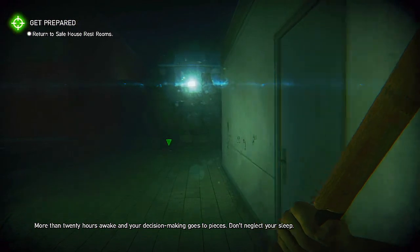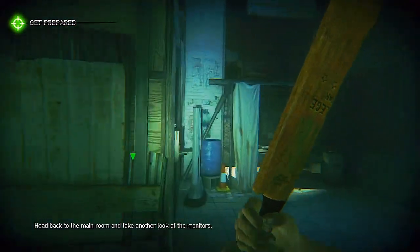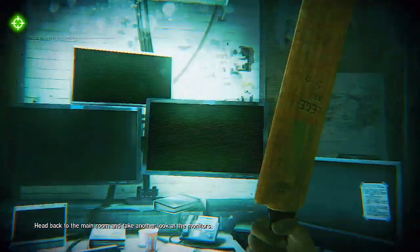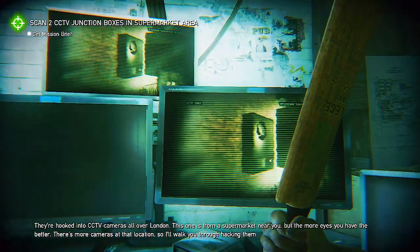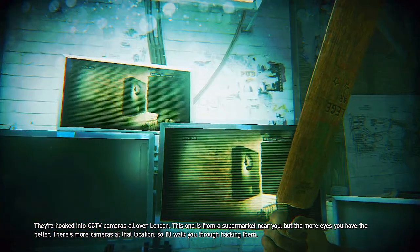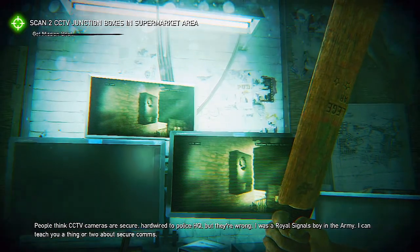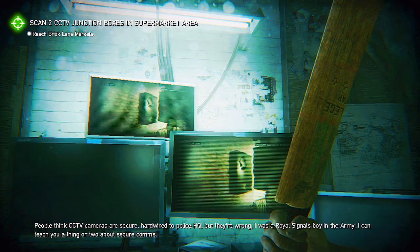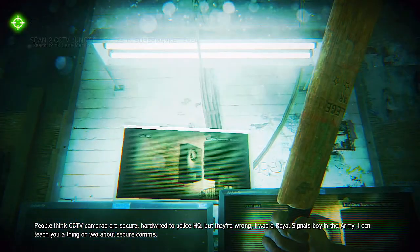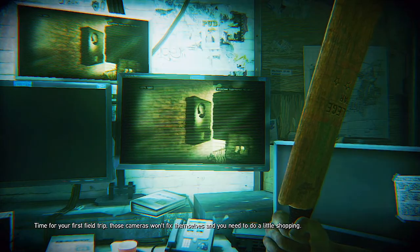More than 20 hours awake and your decision-making goes to pieces — don't neglect your sleep. Head back to the main room and take another look at the monitors. They're hooked into CCTV cameras all over London. This one's from a supermarket near you. The more eyes you have, the better. There are more cameras at that location, so the Prepper will walk you through hacking them. The CCTV camera things are like in a Zelda game — if you find the map, it reveals everything in that general location. It's a good idea to hack those CCTV monitors so the map gets generated on your Wii U gamepad so you know where you're going.